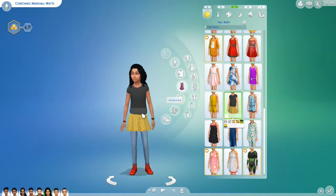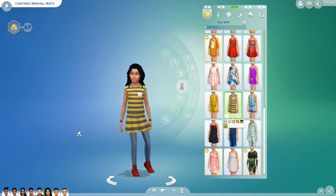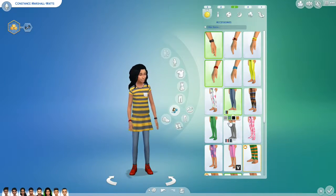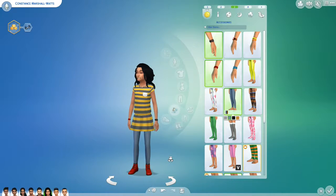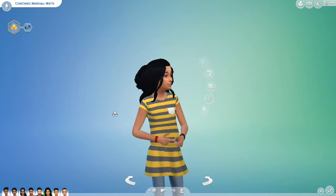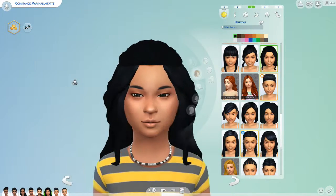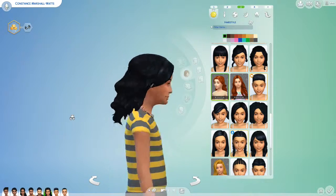It comes in a bunch of different patterns. We'll go back to what she had - it's cute, has a little pocket on it. She has these little leggings that look like jeans, which are quite cute. Her hair is custom content from Kiara at 'my sim something' at Blogspot - I already had that for her, but I did get a bunch of other hairs.